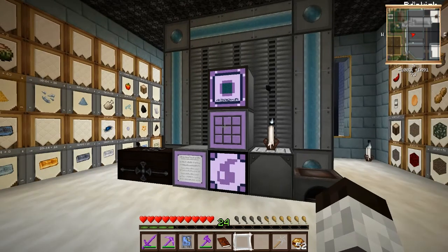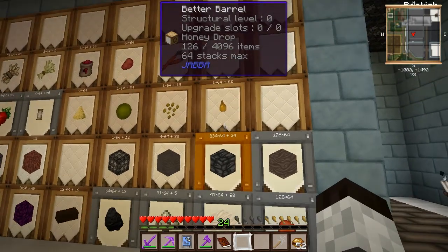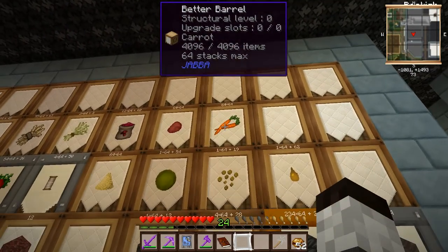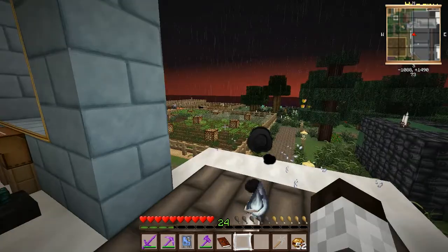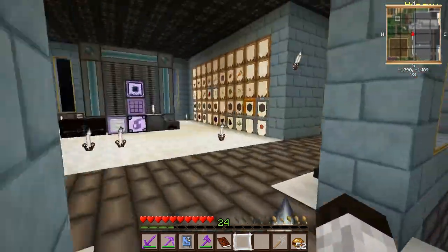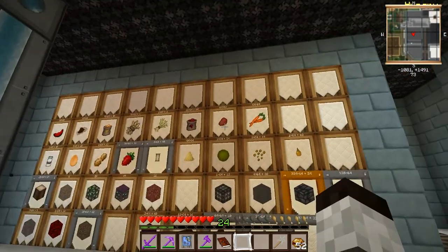Hey guys, and welcome back to Agrarian Skies. Now would you look at this — all these items building up, starting to overflow my barrels. Why do I have over 4,000 carrots? I'm not doing anything with carrots. I should probably stop farming them. I started farming rubber trees because I should have been doing that earlier. But yeah, we gotta figure out something to do with all these excess items.